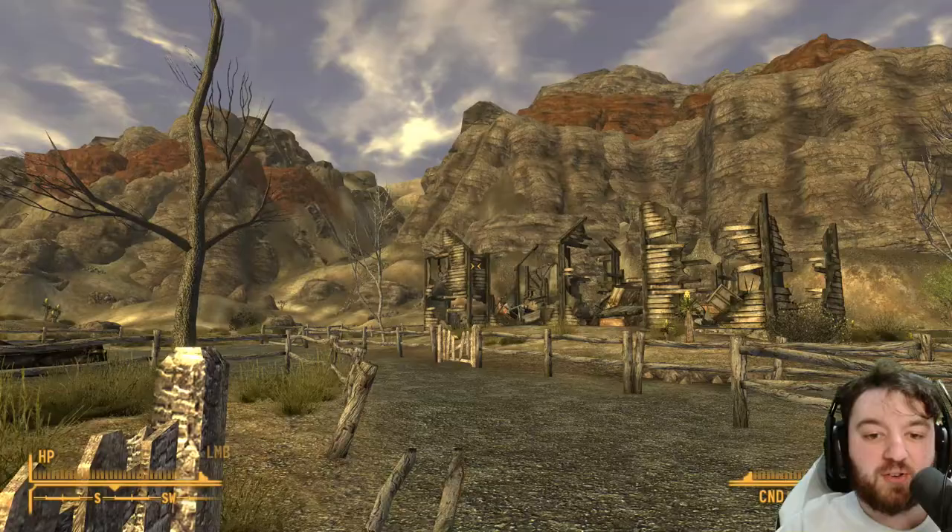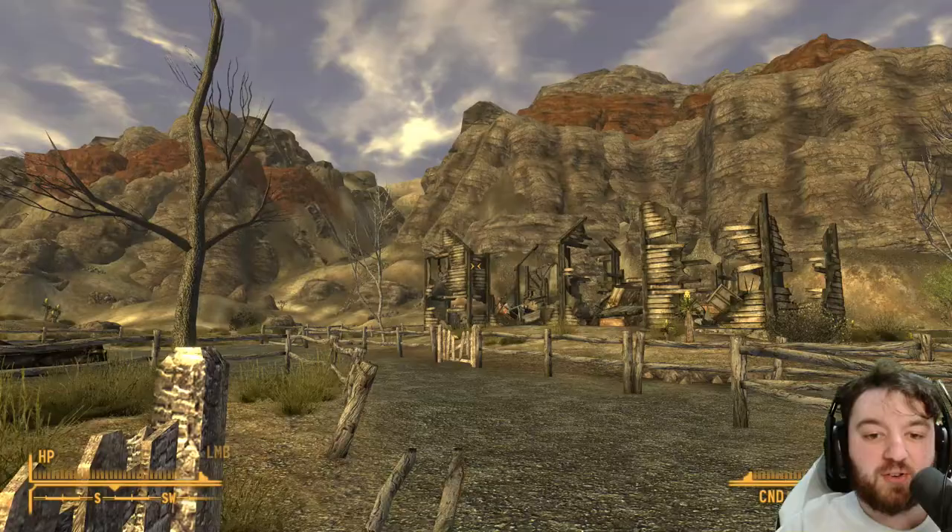This is the real-life Spring Mountain Ranch State Park location. It is mimicked on the real-life location, which is pretty cool.